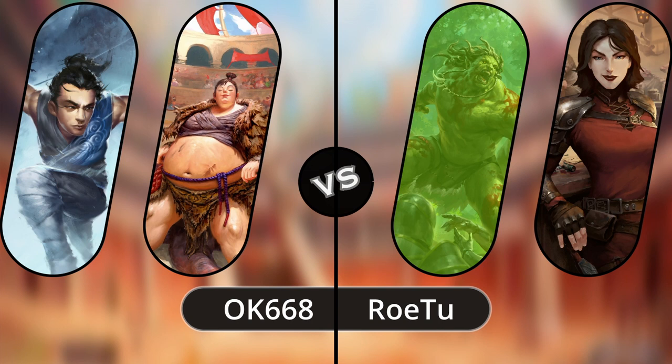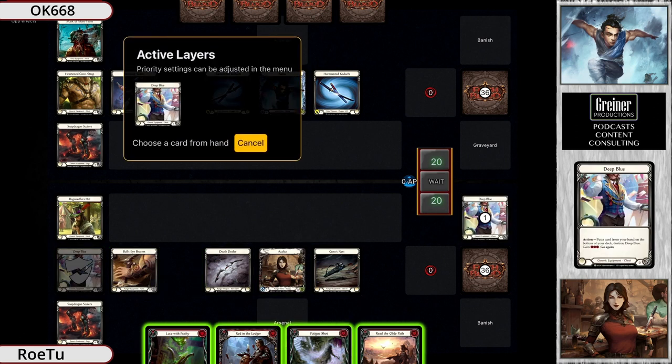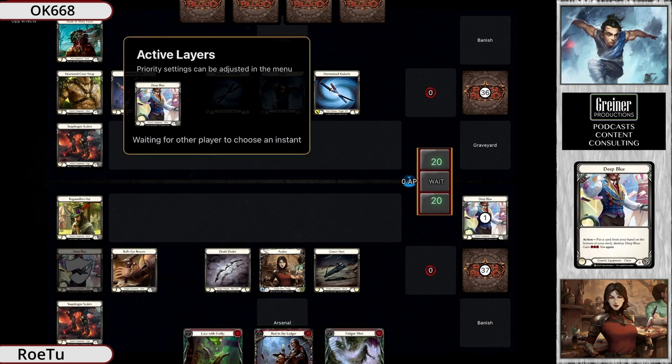Here we are in game number two. I'm Nathaniel here from the Clash Hub, super excited about this. This is game number two with Row Two versus Okay. Okay has actually switched in Katsu, which is an interesting change - curious about that switch because while Katsu is a fantastic pick overall...